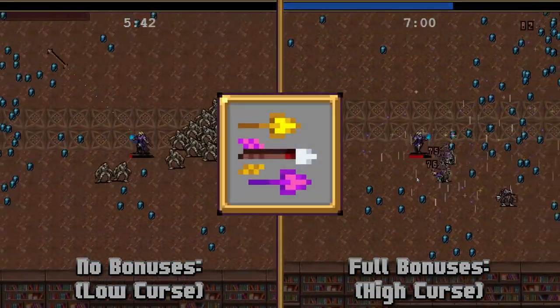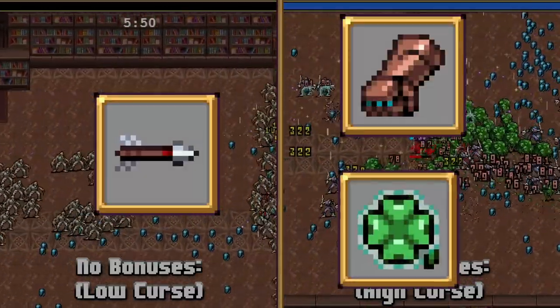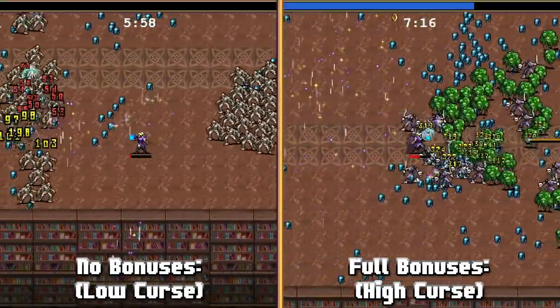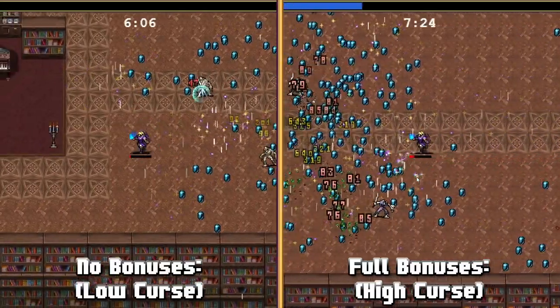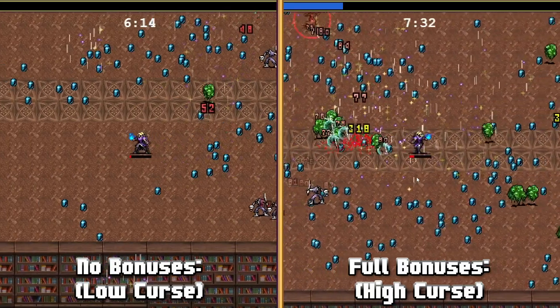Next up we have Millionaire, which is the evolution of Flash Arrow, evolved with Bracer and Clover. Millionaire shoots an arrow in the direction the player is moving or last moved. It can pierce through many enemies. When collecting gold, gold bags, or defeating enemies with the arrow, yellow bullets rain down on the screen.